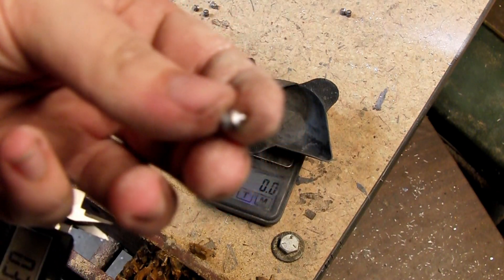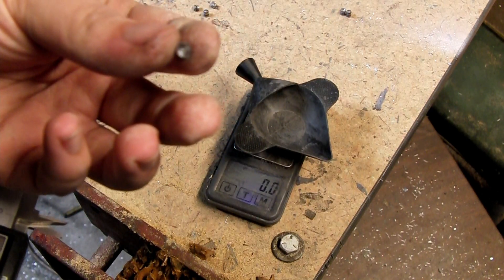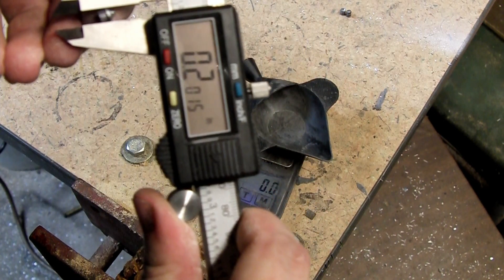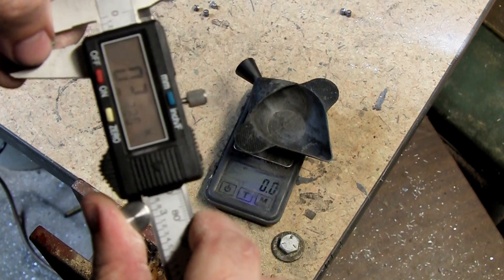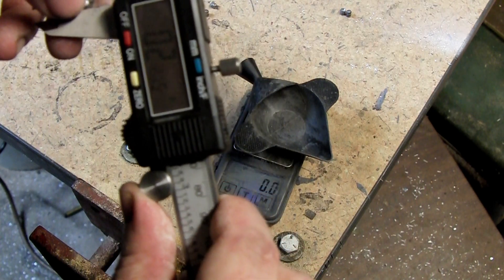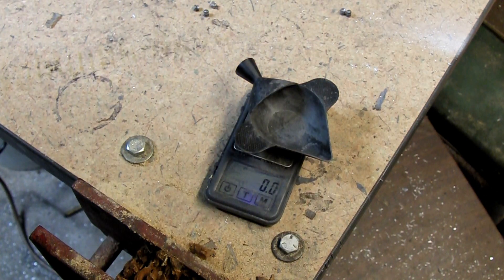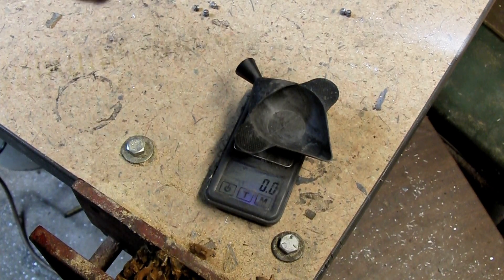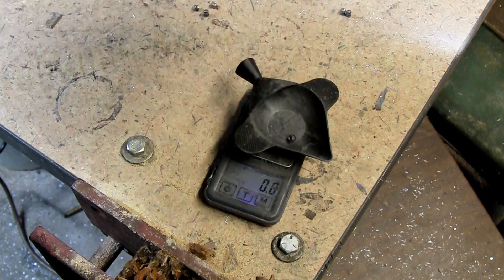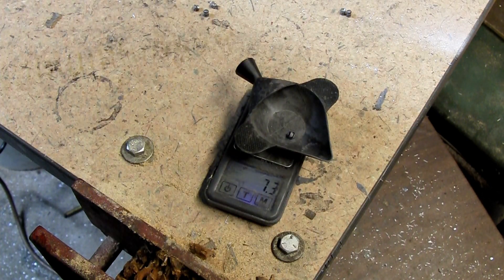Our 25-yard Destroyer expanded but did not collapse in as much. Measurements: 2.015, 2.015, and 2.10 — settling at around 2.020. So at 25 yards the Destroyer has expanded larger than the Premier Hollow Point. Recovered weight is 7.3 grains — a tenth of a grain under, nothing to be concerned about.